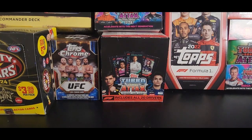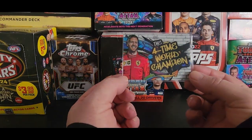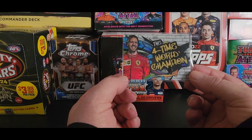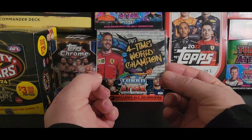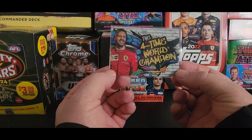G'day. I've got a few cards in. I've got one that's come in from eBay that I purchased — an F1 from the 2020 set. Sebastian Vettel. I like Sebastian. He's a four-time world champion. Really nice card.